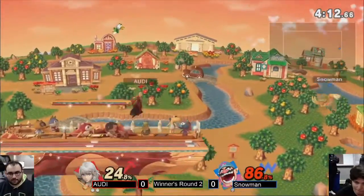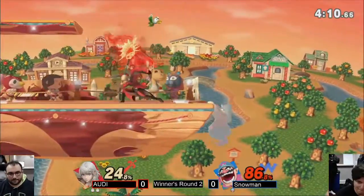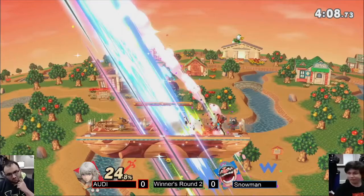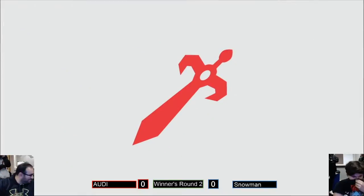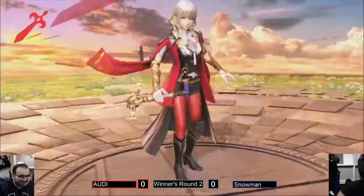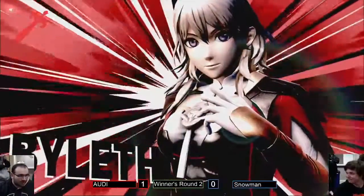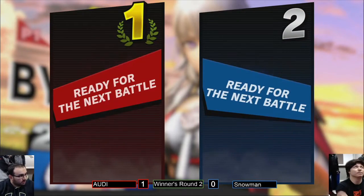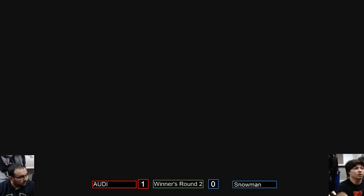Look at that — great spacing getting the tipper. Here comes the move! Hatchet man, but better — with armor, and the ability to reverse it and drop through platforms. You can drop through platforms? Yeah, it's like K. Rool's Blunderbuss — while you're holding it you can drop. That's actually pretty hype. It is a crazy good move.